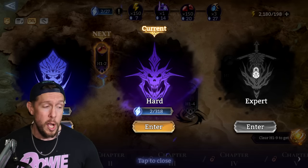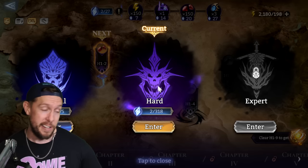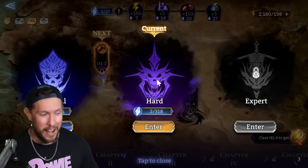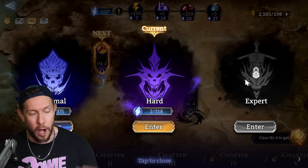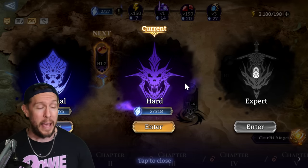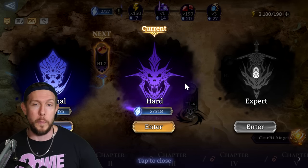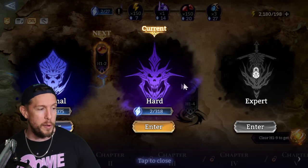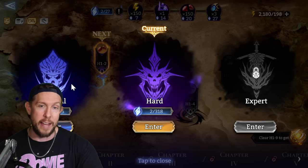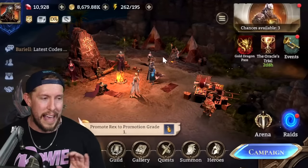If you hit a wall in campaign, just change your difficulty and go back to chapter one again. You can switch to Hard mode and eventually unlock Expert. The rewards will be better — especially Hard mode versus Normal — so just keep progressing, and if you run into that wall, reset on the next difficulty setting from the beginning.